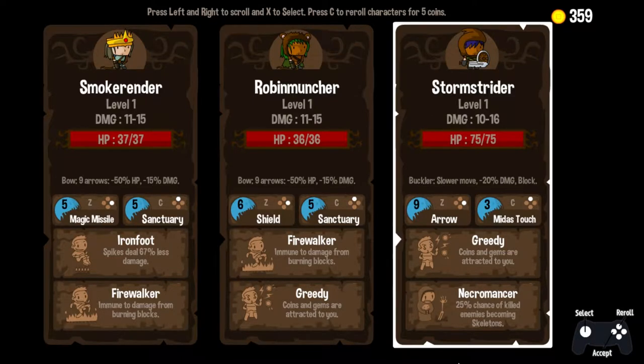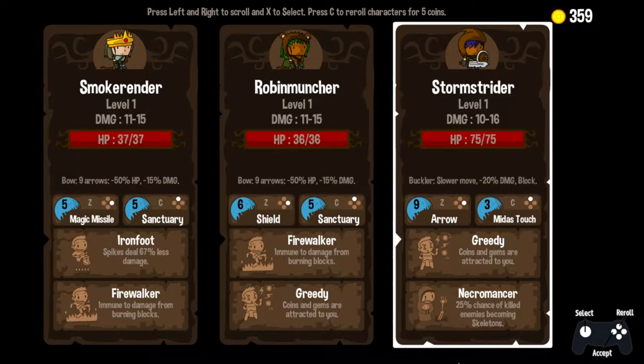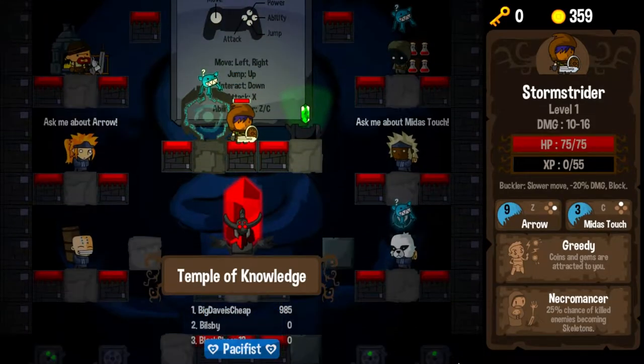But let's soldier on, shall we? We've got Storm Strider, Robin Muncher, and Smoke Render — or Smoker Ender. Health-wise, we have an obvious frontrunner here. He also has decent damage, our highest top-end damage. He's got Arrows and Midas Touch, which is a new ability we may have gotten in that last episode. We've got Greedy, we've got Necromancer — 25% chance of killed enemies becoming skeletons. We love Greedy, we absolutely love Greedy. So yeah, Storm Strider it is. Into the fray we go.